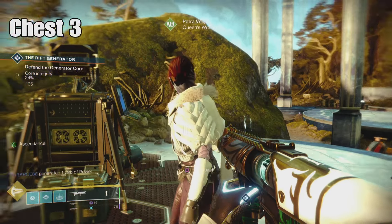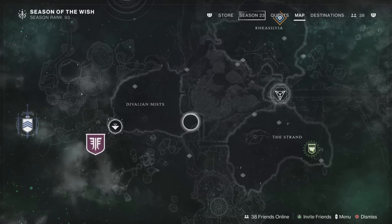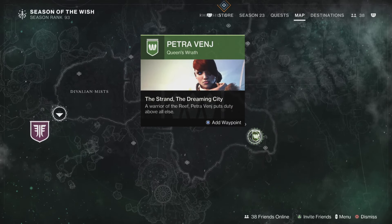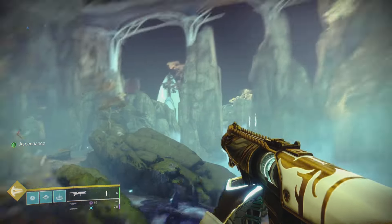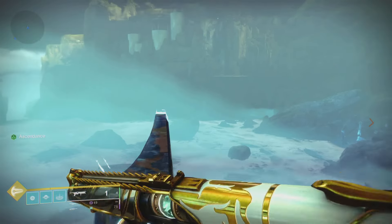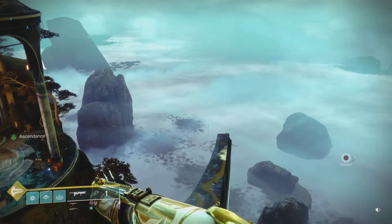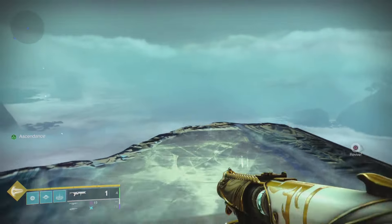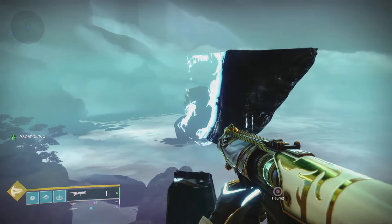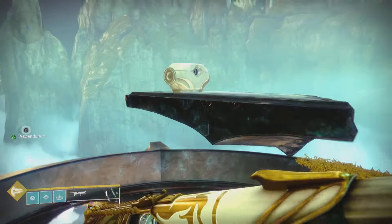For our third chest, we're going to be heading right over here by Petraveen — the same place where you can buy those tinctures. Here are the steps we're going to be climbing. From the Divalian Mists we go over to the Strand. We're going to make our way all the way up to the top to grab our chest. If you don't like parkouring, you should probably be a Warlock — Warlocks have floaty magic, so I'm just going to jump over all of these steps.